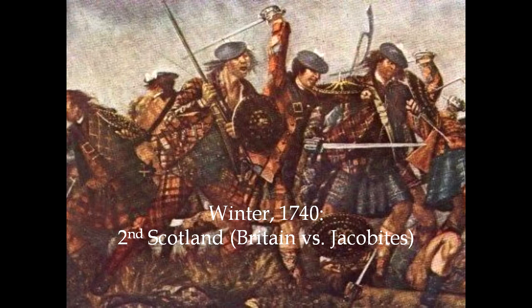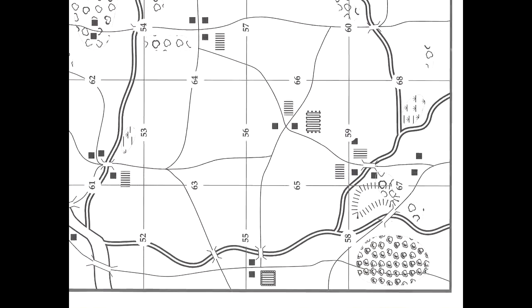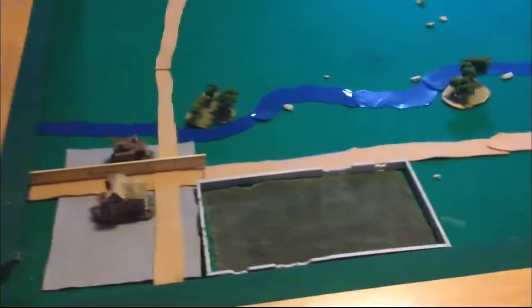Hello and welcome to the Battle Report for the Second Battle of Scotland, which is occurring during the winter 1740 turn. This is the first regular battle of the campaign. This battle takes place in Scotland between England and the Jacobites after the English troops have re-entered the Jacobite territory during normal movement.